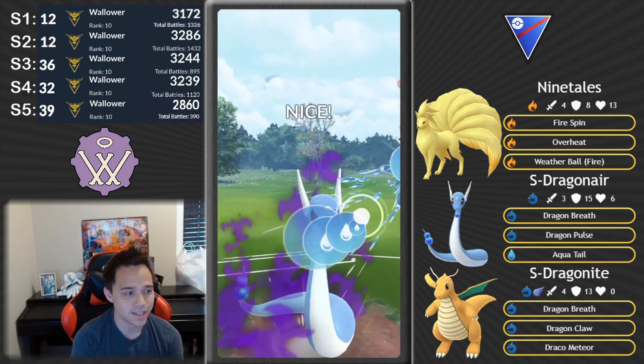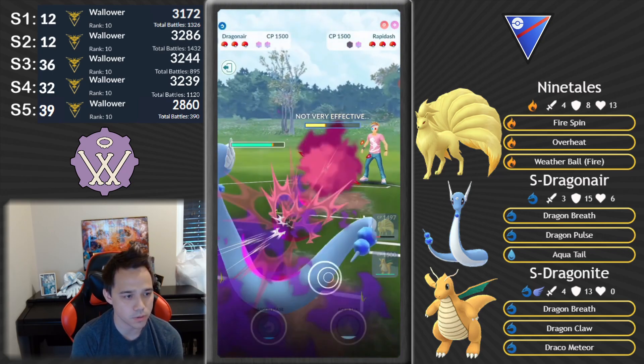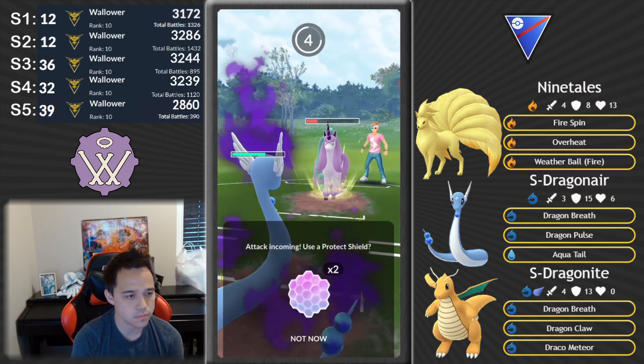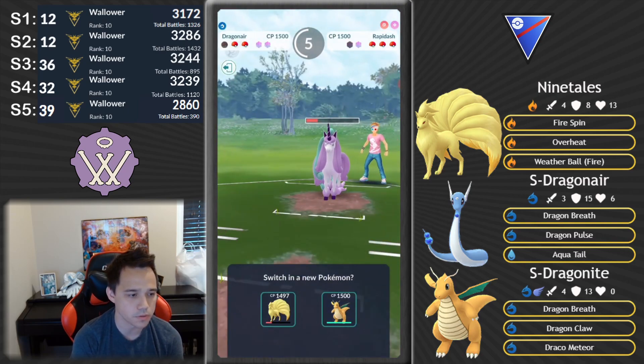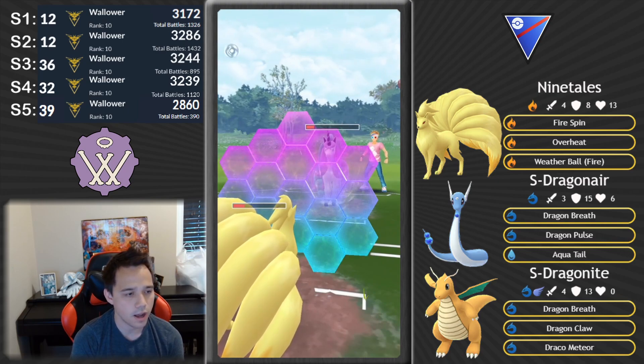We throw the Weather Ball and we're both going to dip at the same time — this is not good. He swapped to a fairy; I swapped to a dragon. We'll see who wins this matchup. I don't think I'm gonna shield — usually they throw Body Slams, but he goes straight for the Megahorn. I think he knew I wasn't gonna shield. I have to come back in with Ninetales and he had far more energy than I thought.